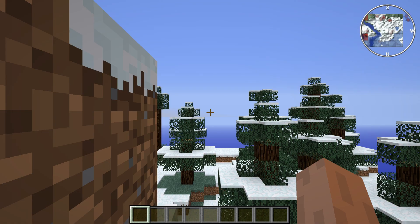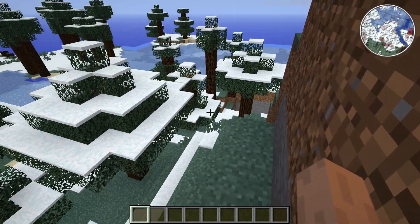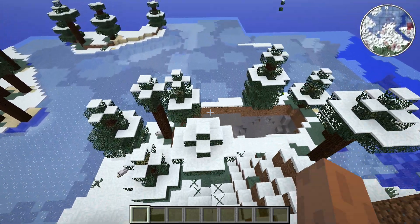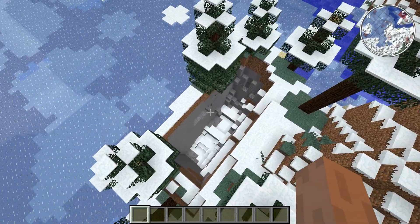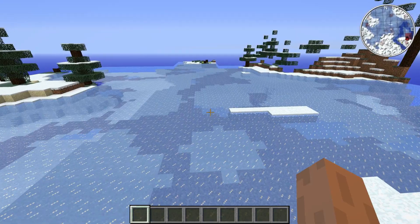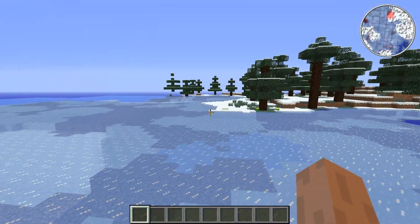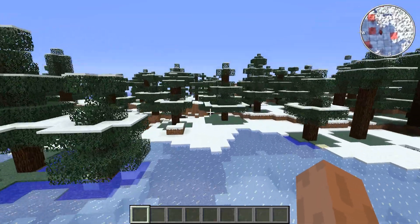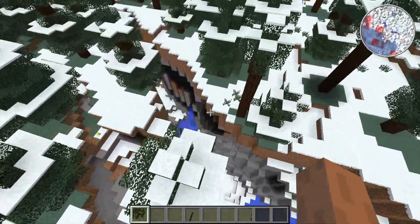It might take a little while for me to get there. Right off the bat, you spawn in a taiga biome, and just north of you is a small chunk air or ravine, whatever. There are dogs, lots and lots of dogs, my goodness. If you continue north, we should see more ravines.